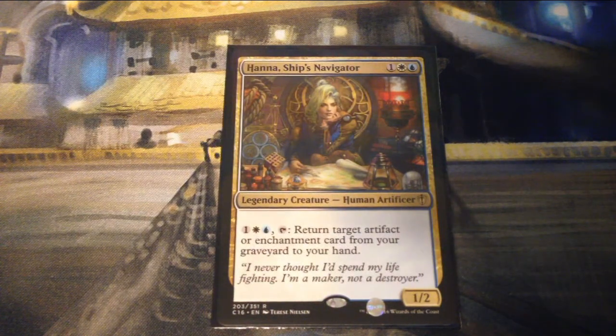Hanna, Ship's Navigator is one, a white, and a blue for a 1/2 legendary creature Human Artificer. You can pay one, a white, and a blue, and tap it to return target artifact or enchantment card from your graveyard to your hand.